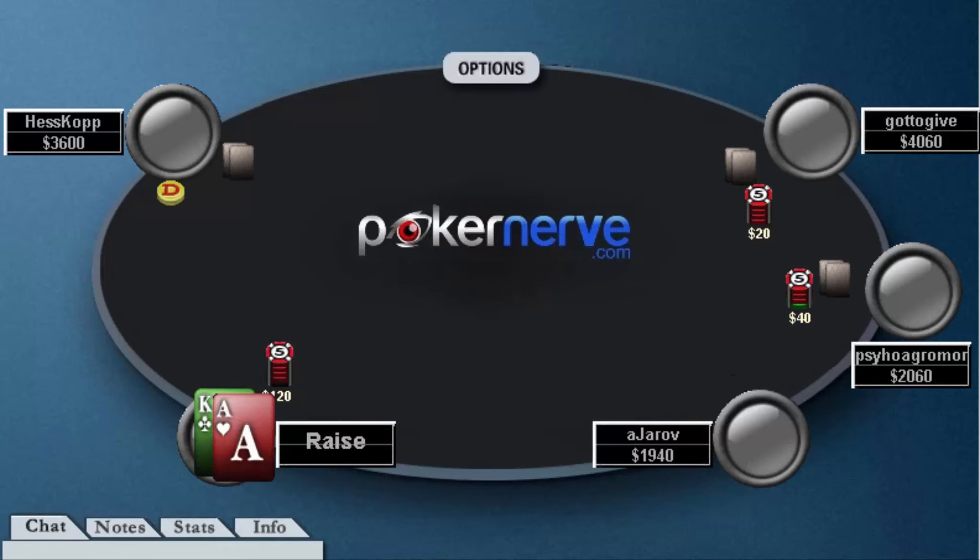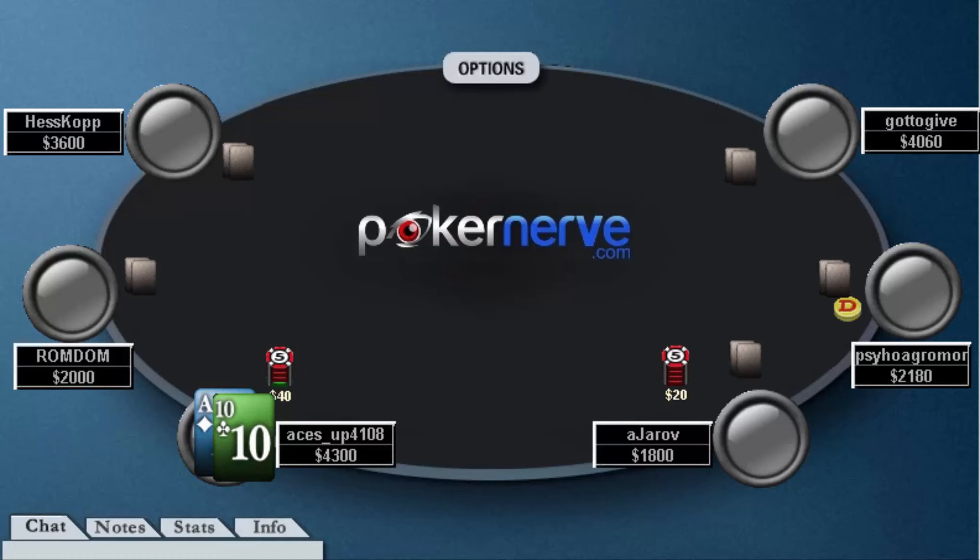Ace-King here — I 3x it. In regular play I'll sometimes min-raise for various reasons, from payout structures to multi-tabling to opponents and stack depth. But generally in rebuys you'll see me mostly 3x-ing.